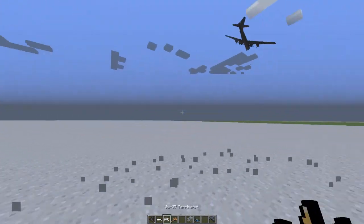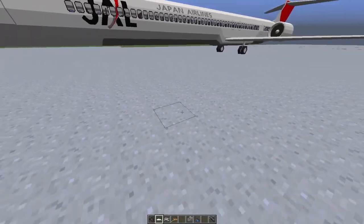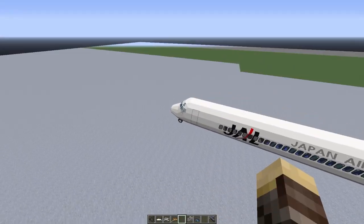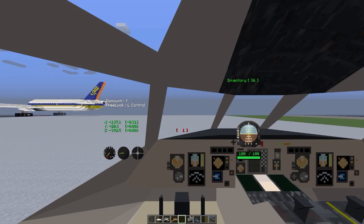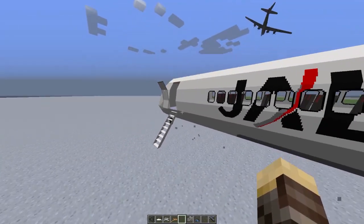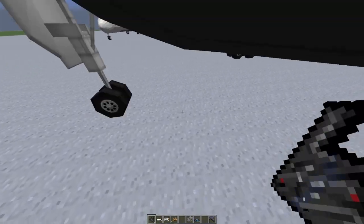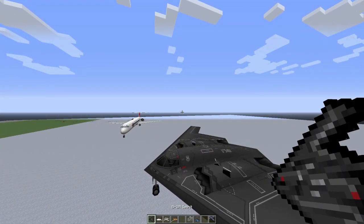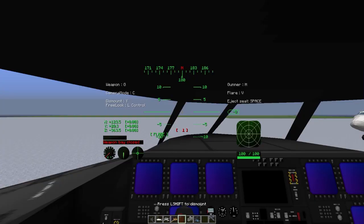Next we have the commercial airline plane — it has different names on the side depending on how you spawn it, sometimes Japanese Airlines, sometimes Delta. Right-click the cockpit to enter, hit W to increase throttle and fly. There's also Z to open the hatch on the side. Next we have the Spirit, which is our awesome B-2 stealth bomber — I think it's a B-52, correct me in the comments. This stealth aircraft is huge.